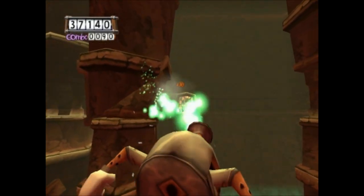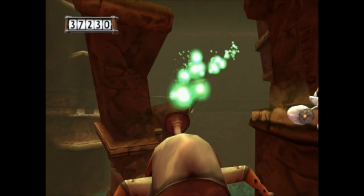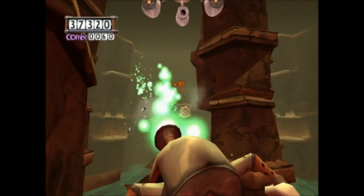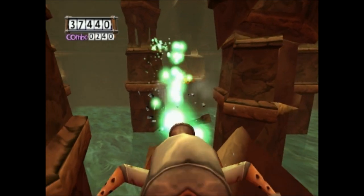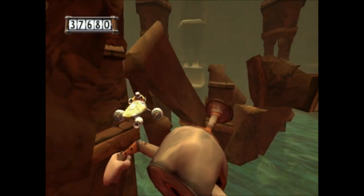But that's not all. You may also need all of the teensy cages, though that's not confirmed. But something that is confirmed is that you need to collect a minimum of 43,000 points on the level before you get to the part with the door.